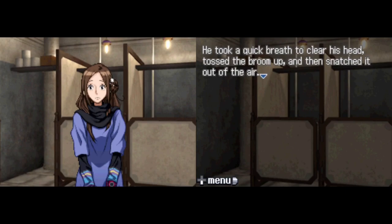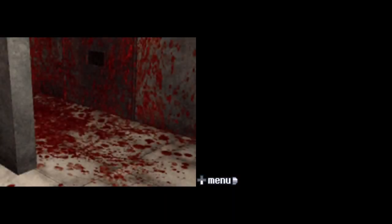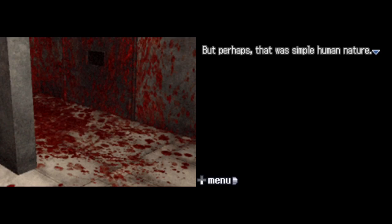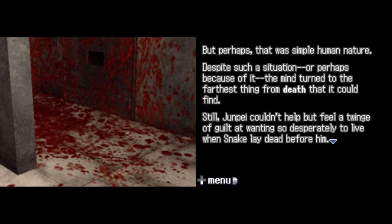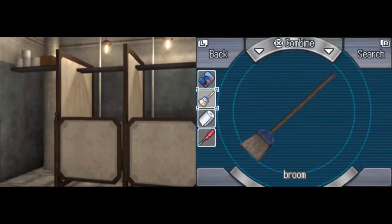Junpei tosses the broom and catches it — they don't have time to walk down memory lane; they need a way out. He looks at Snake's body: chunks of flesh still on the floor. Perhaps it was human nature that the mind turned to the farthest thing from death it could find. Junpei felt a twinge of guilt at wanting so desperately to live when Snake lay dead before him — but he wanted a life again, a life with June in it.